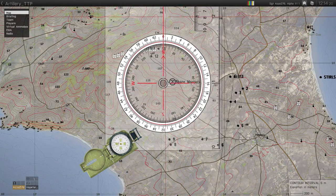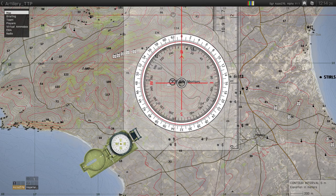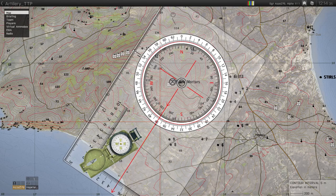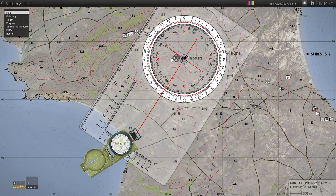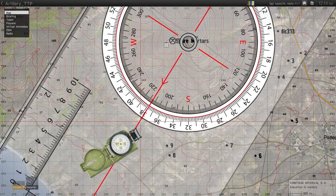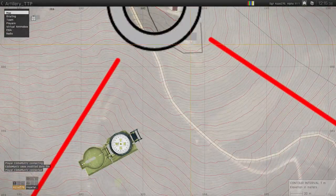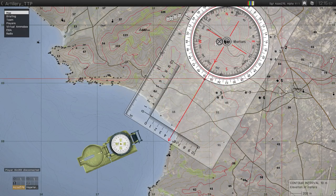If you don't have a clear line of sight you can still use your map tools and provide accurate fire. In fact, most of the time you won't be able to actually see your target. First, open your map tools — they'll be in the bottom left. Once open, drag it over to your position or where you think you are, and put the center circle on your position.